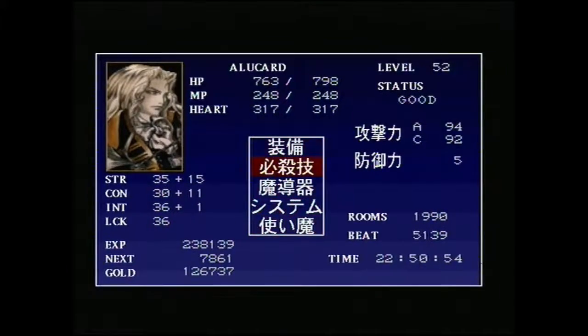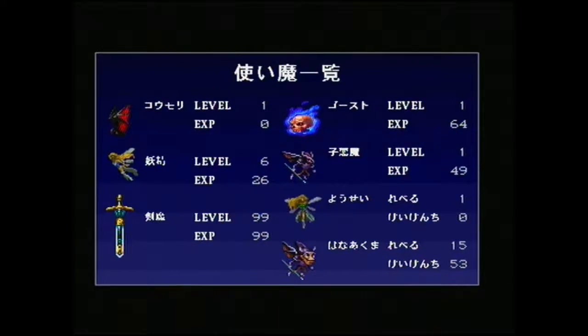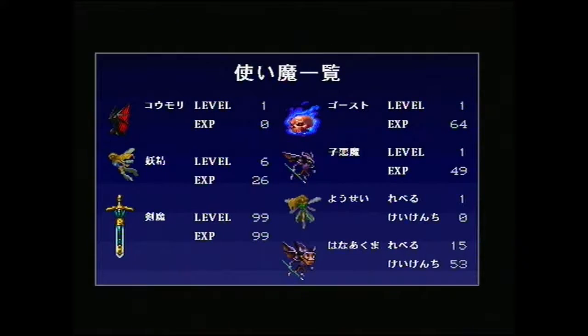Then you have these five options, which are all in Japanese. We'll start from the bottom — these are your familiars. The names of them are in Japanese. Everything else seems to be pretty much in English. Interestingly, the two familiars that are exclusive to the Japanese version say level and experience in Japanese, but the other one says level and experience in English. That's a very strange thing and I don't know why they decided to do that.